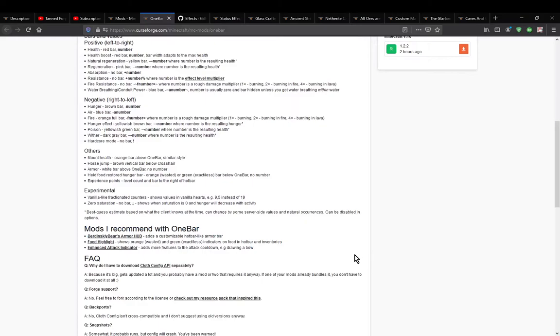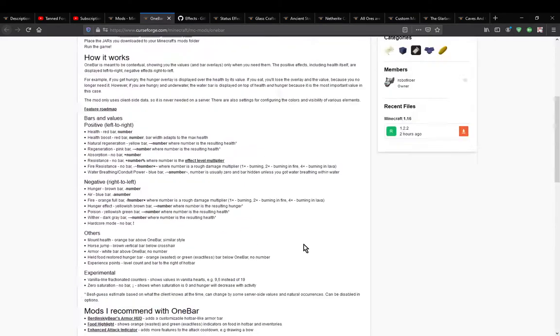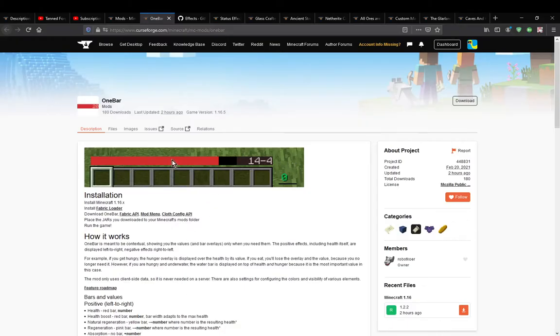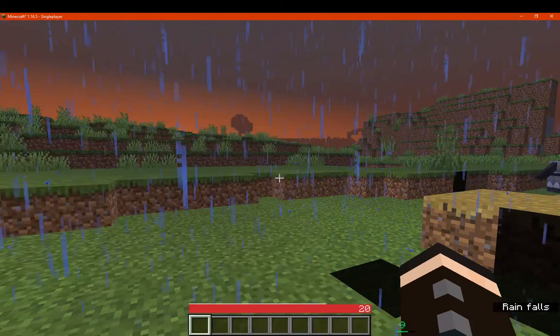Other than that, special mods you could use alongside for a little benefit — the experimental stuff like counters and zero saturation. If you pretty much just want to have some information displayed in a particular way compared to how it typically is, then you can have things across an entire bar, your XP pushed to the side, and as long as you understand what most of the numbers are, you're pretty much good to go — just have everything in less space, consistently, in one bar space.